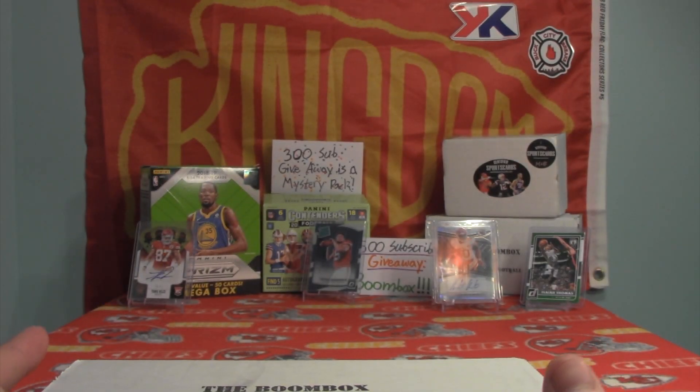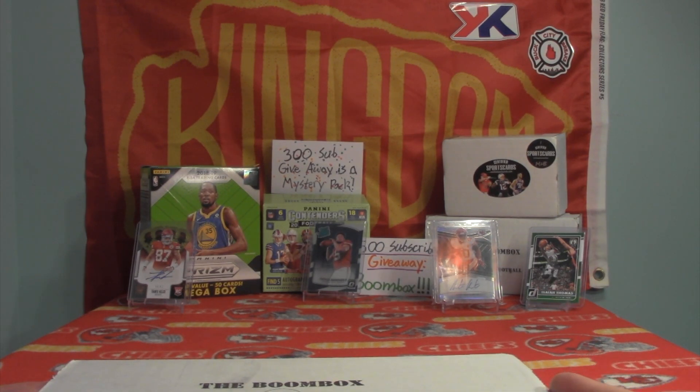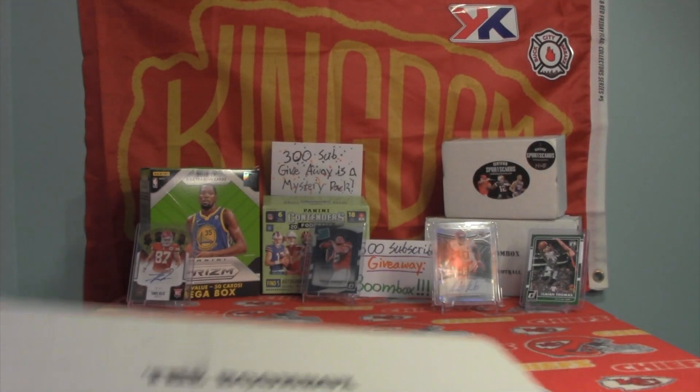Down at the end I've got a Travis Kelce rookie auto and a Justin Houston auto, which Nathan, a.k.a. Revenge, sent to me. Right in the middle, a Patrick Mahomes Optic rookie card from last year that Matthew sent me — sorry Matthew, I kind of messed that up. And of course we've got our Isaiah Thomas. Awesome guy, awesome sauce — he wrote me back.